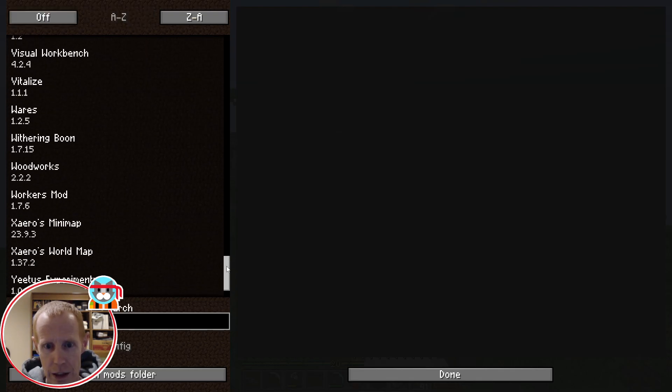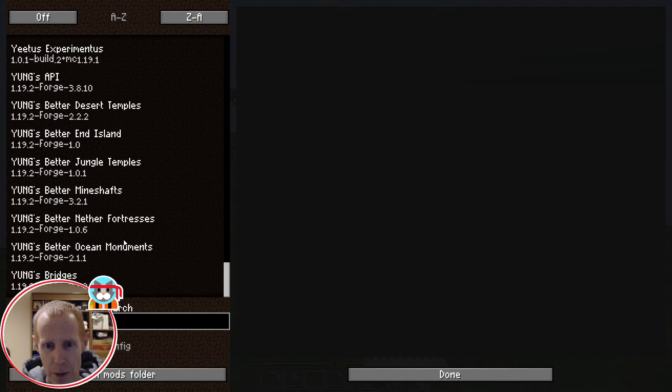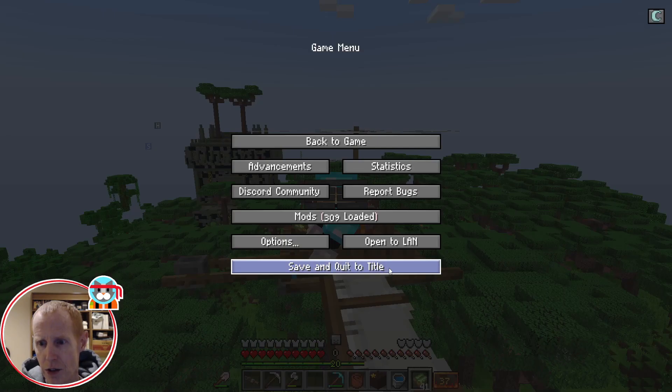This isn't perfectly in alphabetical order - let's do this, now it is. So Young's desert temples and islands, jungle temples, mine shafts, nether fortresses, ocean monuments - the bridges you've probably seen if you've been out and about there.